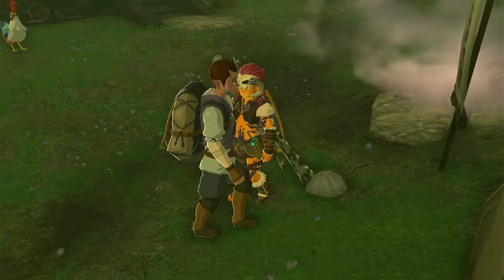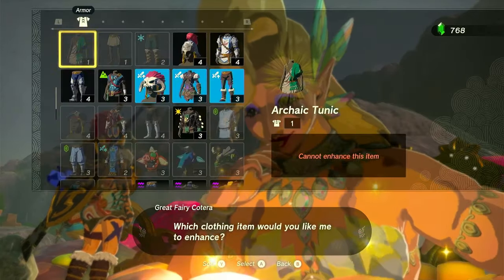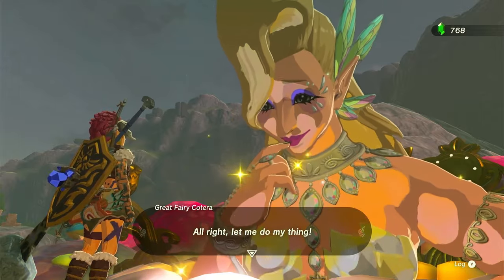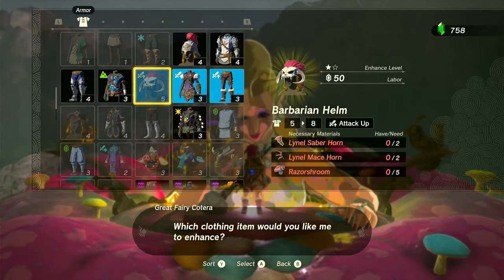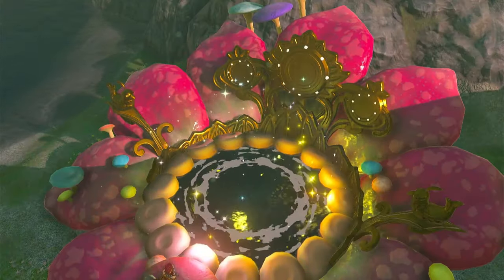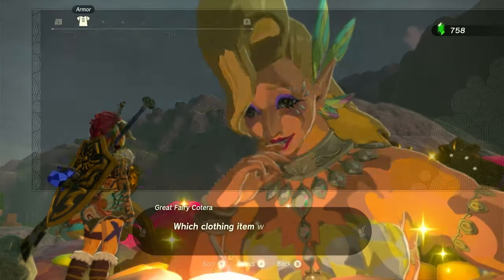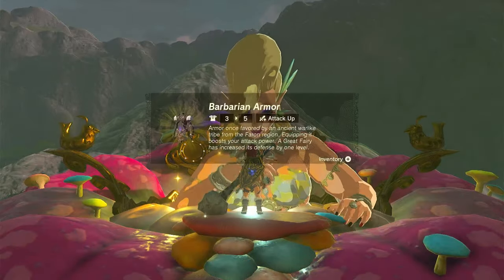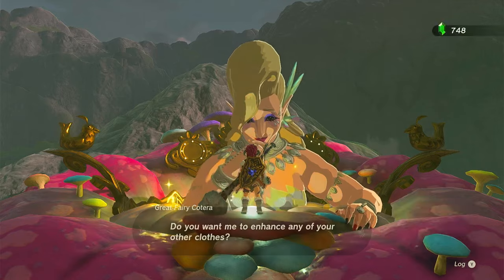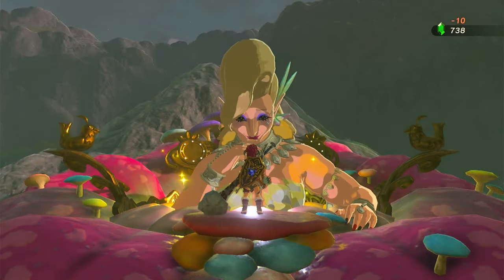Now I'm going straight to the Great Fairy Fountain. It doesn't matter which one you use as long as you've got at least two of them unlocked — you are right as rain. The three suits I'm going after are the barbarian, bone, and stealth. The barbarian is going to require nine Mighty Thistles altogether for that barbarian armor. We don't have the Lynel parts yet, but honestly I'm not in a hurry for that at the moment — I just want to get it up a bit, since it helps with defense.